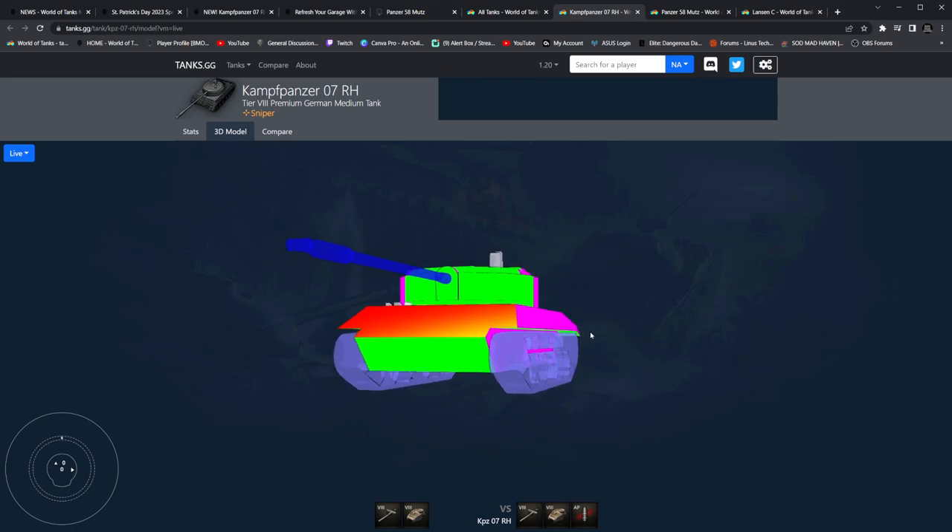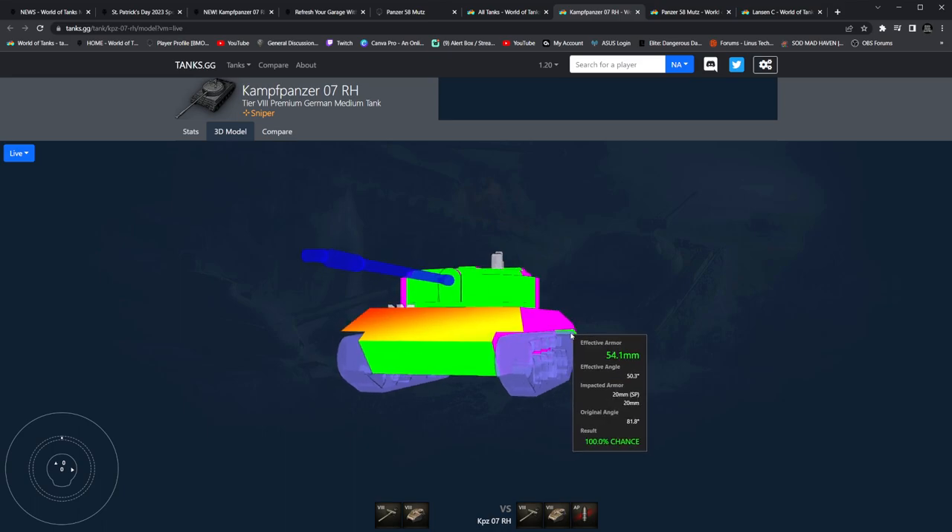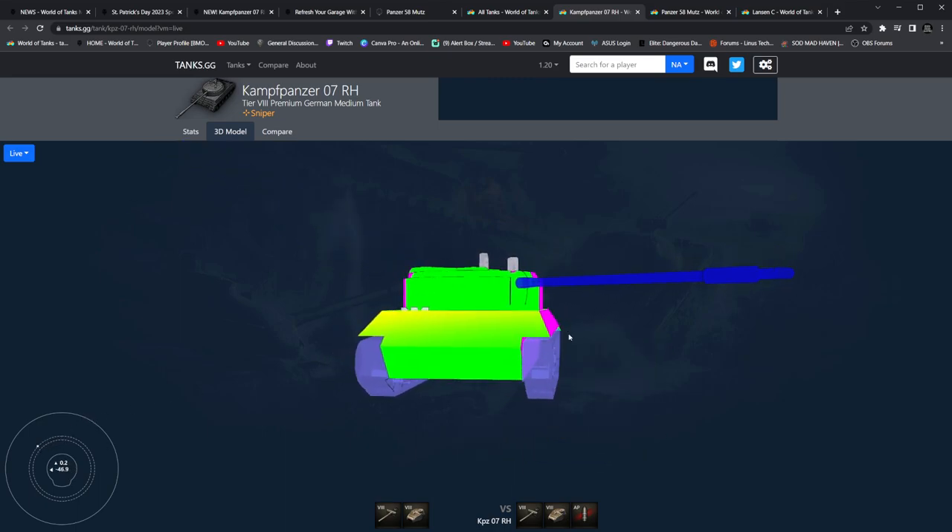Well, if I see these things side scraping, I know where I'm going to be aiming — right at the rear. There you go, 20mm. There's a weak spot. That's only if it's side scraping against you. I wonder if you can angle the turret just right. This is against AP. Yeah, there's no defending this tank or side scraping with it.